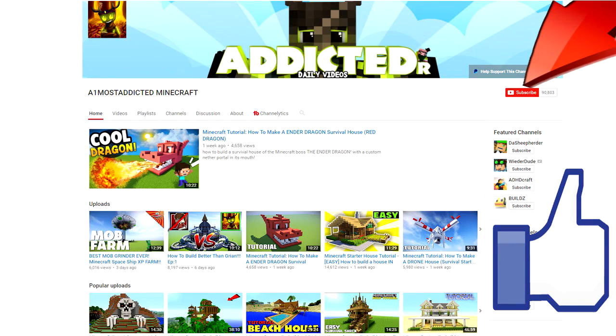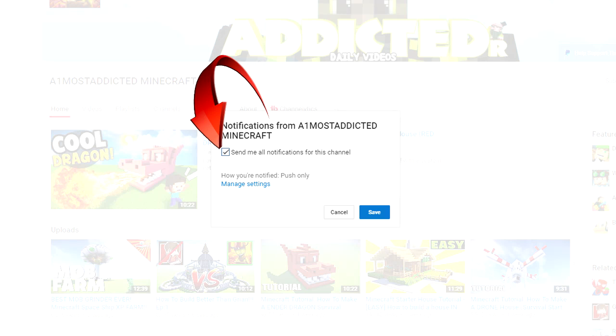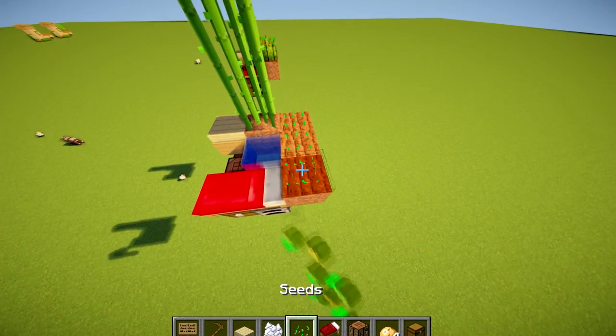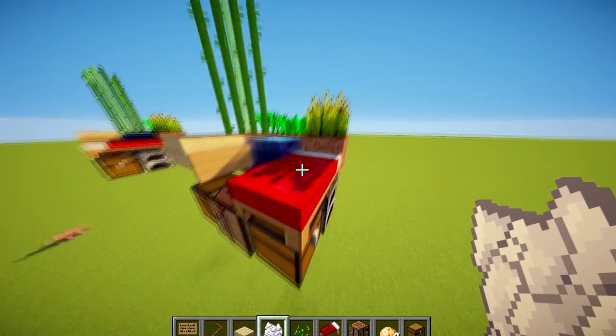Make sure you subscribe to the channel, press subscribe, and then there'll be a little bell button — make sure you press the little bell button and hit that little notification sign. Press save and you're done. Make sure you slap that like button and comment something down below. Now we can get our wheat seeds, and I'm just going to use some bone meal so you can actually see what it would look like, just like that.